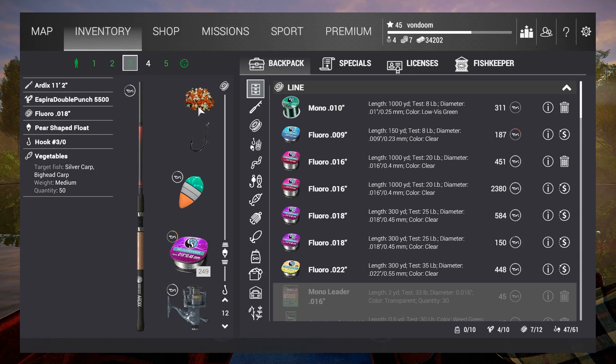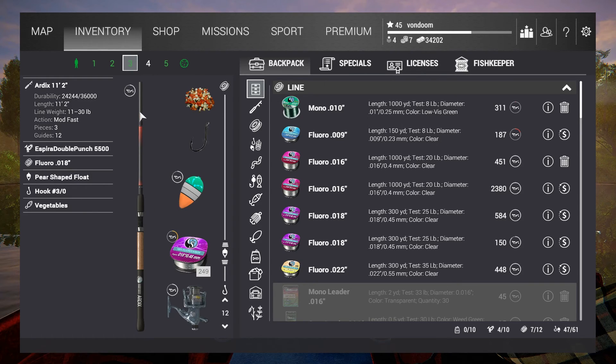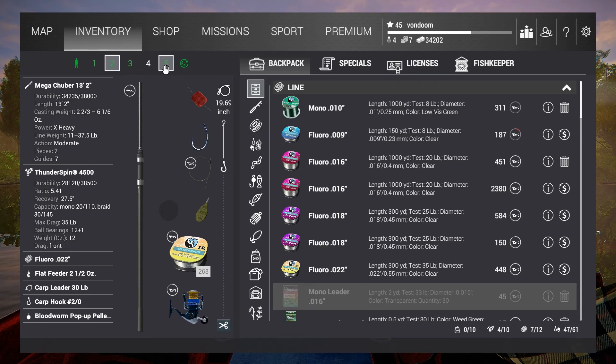For bait, we're going to be using either technoplankton or vegetables — just plain old vegetables. They come 50 to a pack, they're cheap, and you can make your money back on the first fish. We're going to set depth to about 12 inches, since they usually feed near the surface. On the note of being prepared, if you only have one float fishing setup that's fine, but I suggest you also bring a carp rod so you can more efficiently fill your keep net while still going after the big guys.